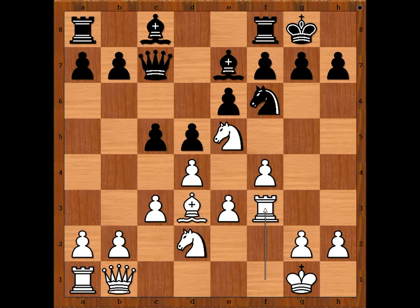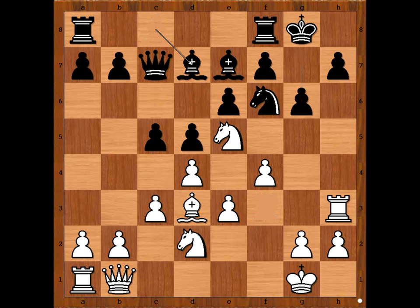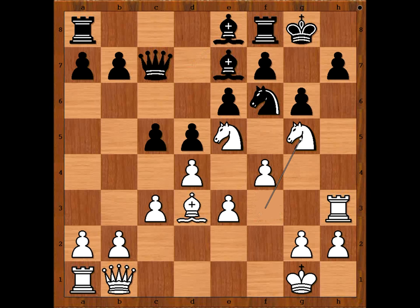Rook to f3, intending Rook to h3. g6, Rook to h3, Bishop to d7, Knight from d to f3, Bishop to e8, Knight to g5. The pressure on the Black King is increasing with every move.